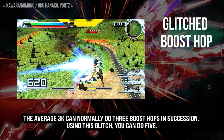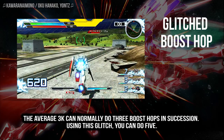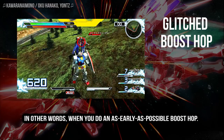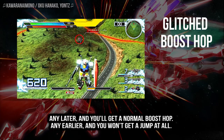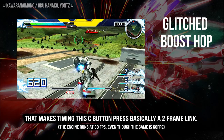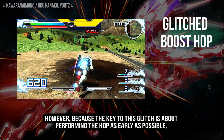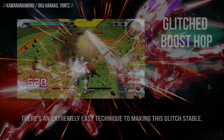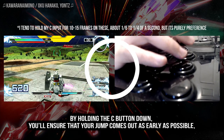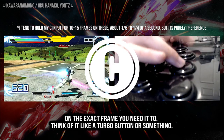In other words, practically free. The average 3K can normally do 3 boost hops in succession, but using this glitch, it can get up to 5. The glitch occurs when you neutral jump — aka press C — at the earliest possible frame of the boost hop window. In other words, when you do an as-early-as-possible boost hop. Any later and you'll get a normal boost hop. Any earlier and you won't get a jump at all. That makes timing the C button press basically a 2-frame link. However, because the key to this glitch is about performing the hop as early as possible, there is an extremely easy technique to make this glitch stable. All you need to do is hold the button down before the window and release as you jump. By holding the C button down, you'll ensure that your jump comes out as early as possible on the exact frame you need it to. Think of it like a turbo button or something.